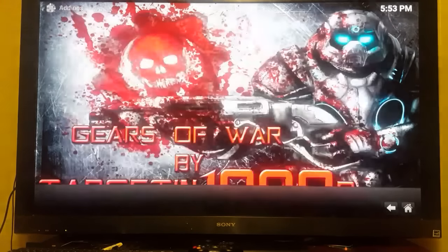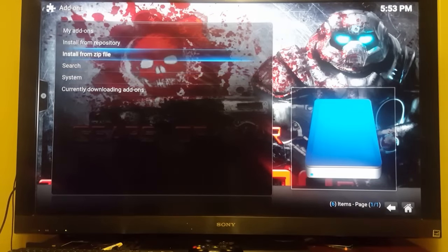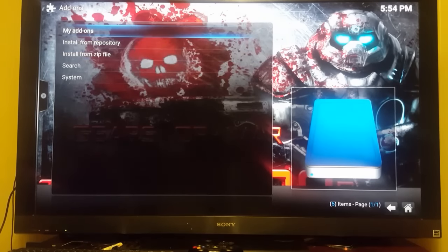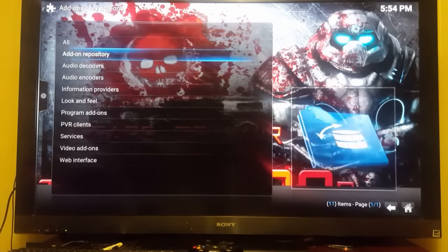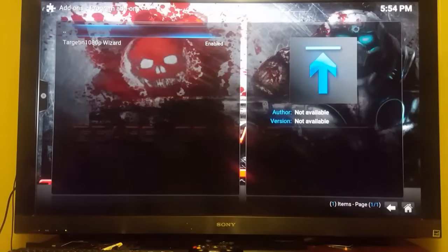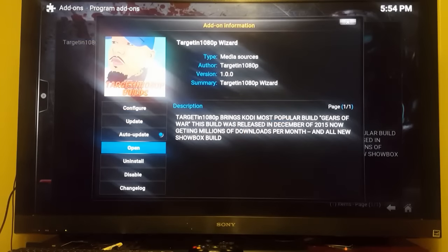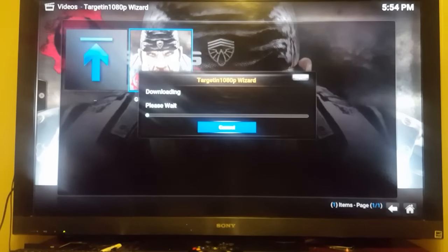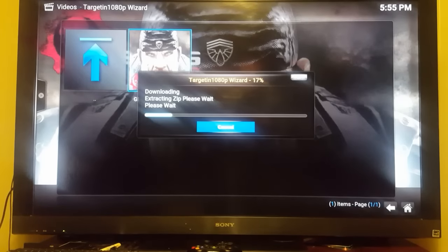Go ahead and hit back, then click on Add-ons again and you'll see down here it says 'Currently downloading add-ons.' You'll see it pop up — bottom right corner — 'Targeting 1080p Wizard is installed.' Go up to My Add-ons, click that, then go down to Program Add-ons. Your wizard is there — click it, come down to Open, click there, then go over to the right and you'll see Gears of War Builder. Click it and let's go ahead and start downloading. You'll see the percentage and the toolbar coming up.